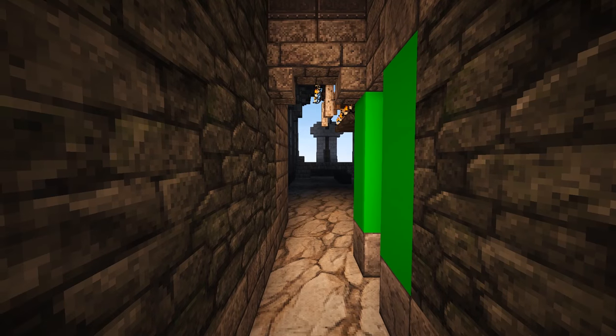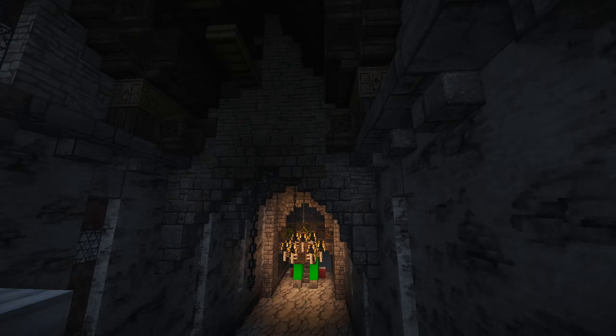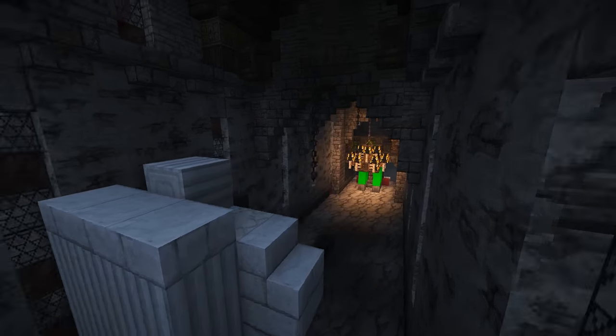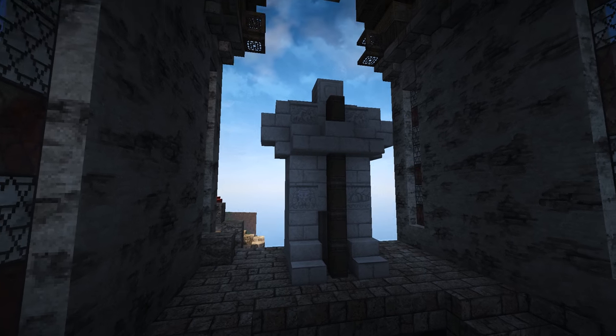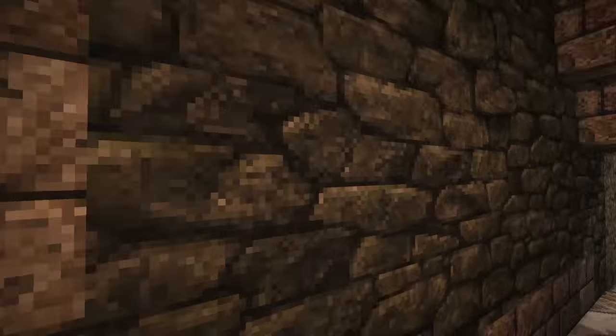This here is the chapel. It's not very big — it looks big from the outside but on the inside it's pretty small. We have a shrine to Xanthos, the god of gods in my lore. Xanthos is like the equivalent of Zeus in Greek mythology.